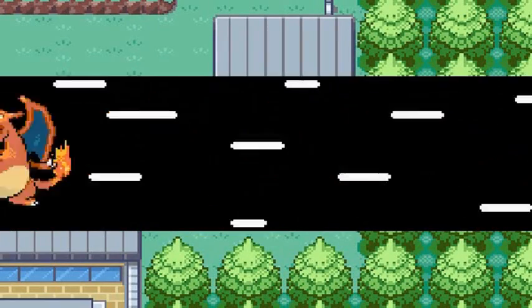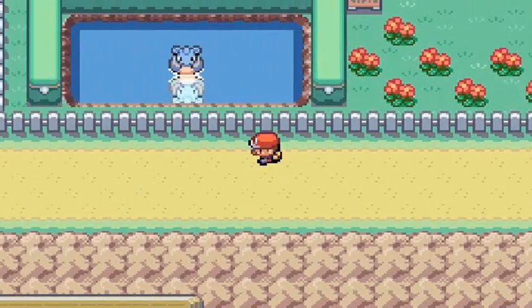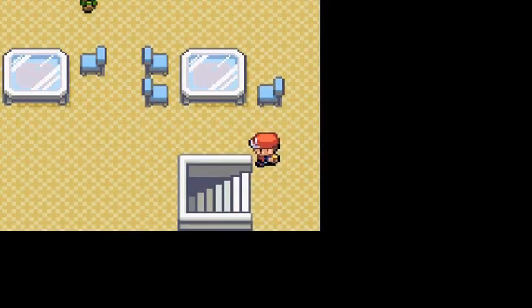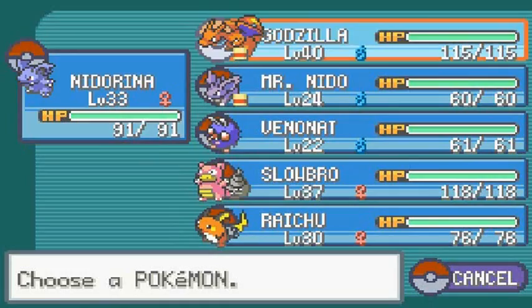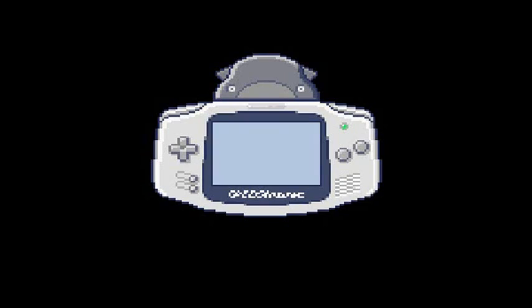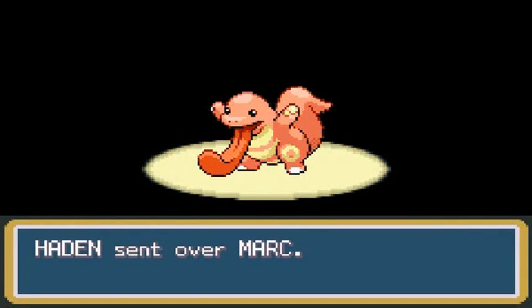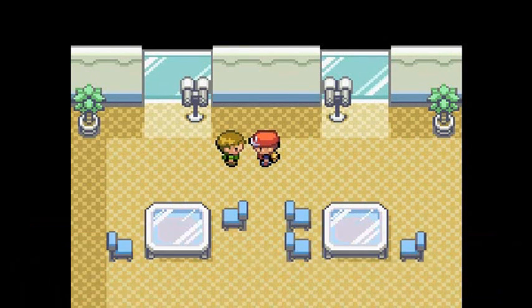Heading to Fuchsia City. Near the cycling road you'll find someone willing to trade a Lickitung for a Slowbro — and you can't get Lickitung in Leaf Green except by trade. Talk to the guy and he says he's looking for a Slowbro and wants to trade his Lickitung. Slowbro, goodbye! Thank Arceus for the speed button because this would've taken forever.